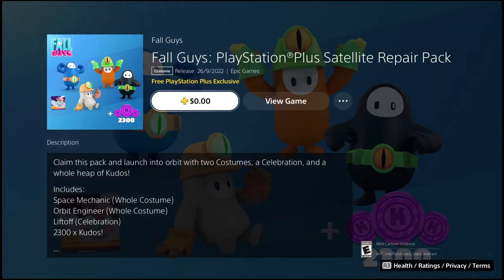When you click on that, it says claim this pack and launch into orbit with two costumes, a celebration, and a whole heap of kudos. Includes the Space Mechanic whole costume, Orbiter's Engineer whole costume, Liftoff celebration, and 23x kudos.